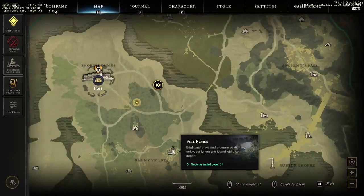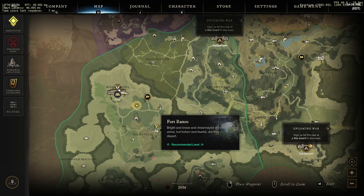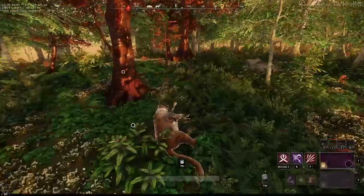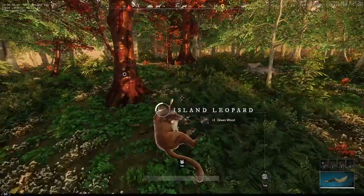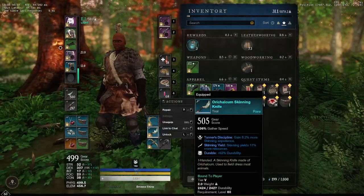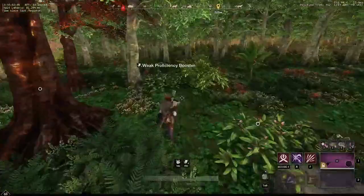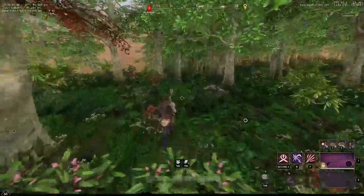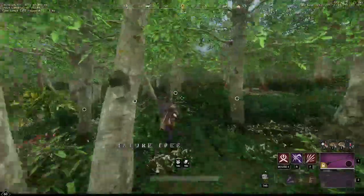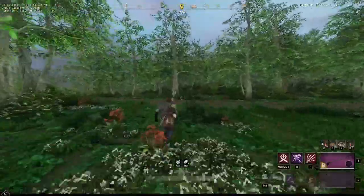Alright, where are we going — we're walking the wrong way. There's only one place that you want to do some really fast rawhide farming. Of course you want a great knife tool with skinning yield, you want proficiency boosters — I have a weak one, you can get strong ones. Then you're going to head on down to Fort Ramos. I'm still walking the wrong way.